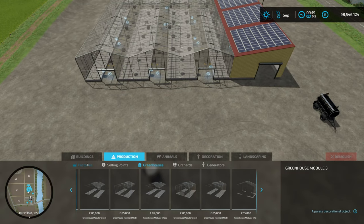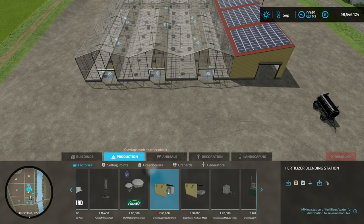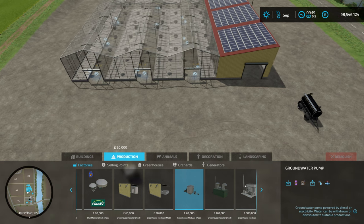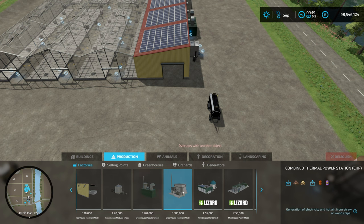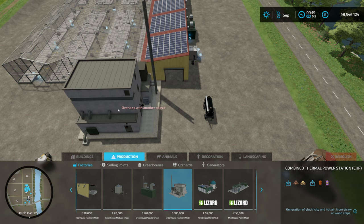Under factories, we have a fertiliser blending station that takes groundwater and either solid or liquid fertiliser to make nutrient water. We've got the substrate storage, which we'll talk about, and we've got the groundwater pump. We've also got the thermal generator, which runs on methane — this is one of the things that was causing me some challenges. And there's the combined thermal power station.